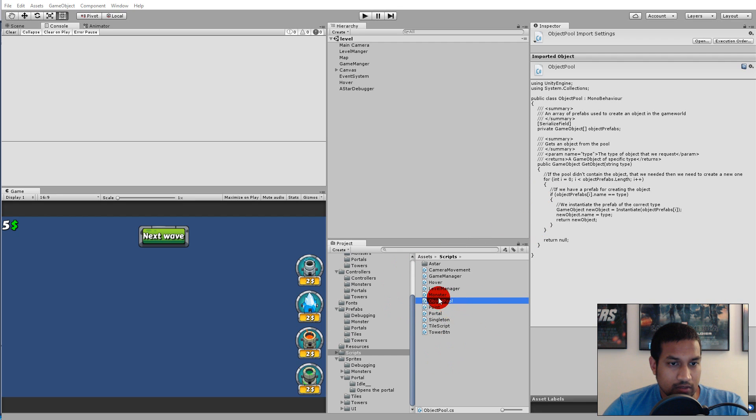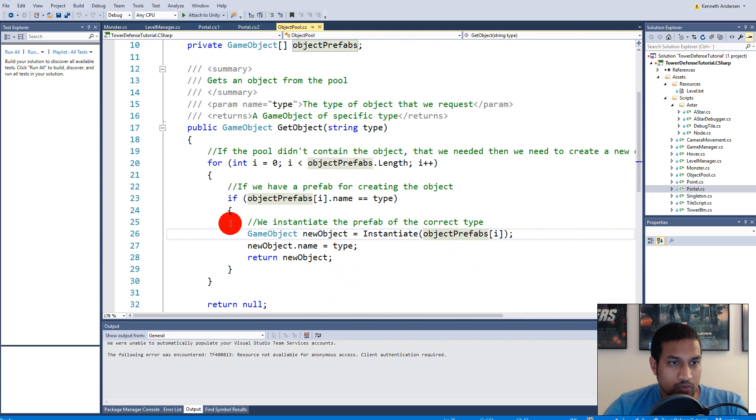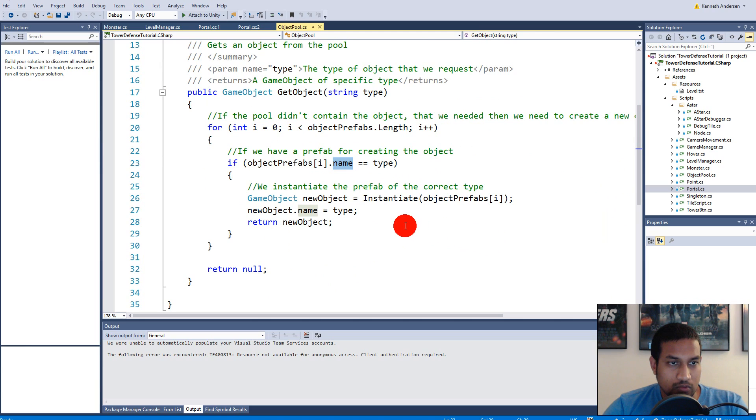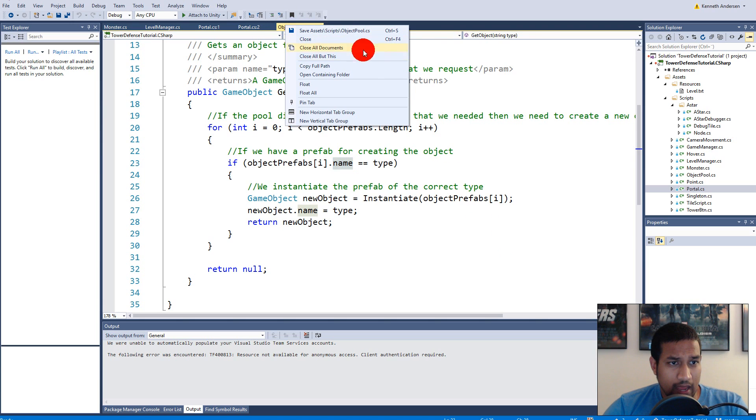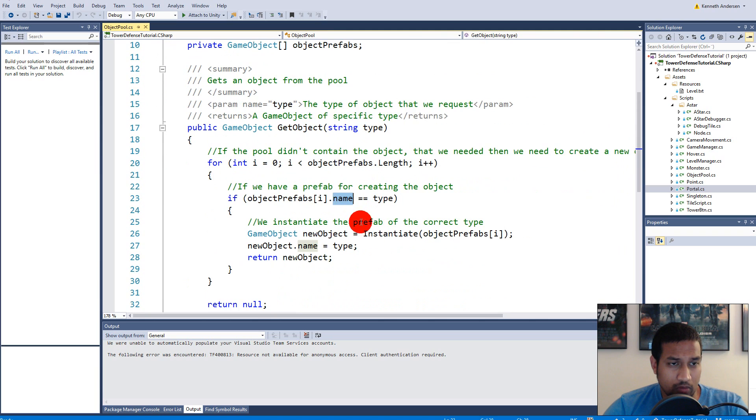Our object pool is right here so let's open up that script. Right now as you can see we are just looking at the object prefabs and then we are spawning an object based on the name we are asking it for. What we have to do is to make sure that we are reusing the object, so first of all we need to make sure that we can actually reuse whatever has hit the portal, for example.